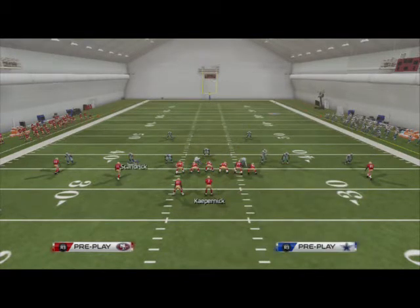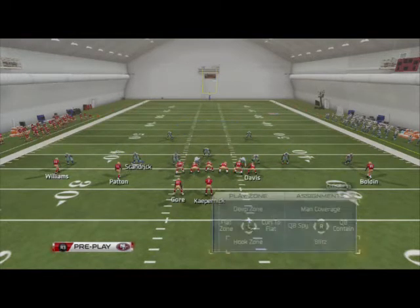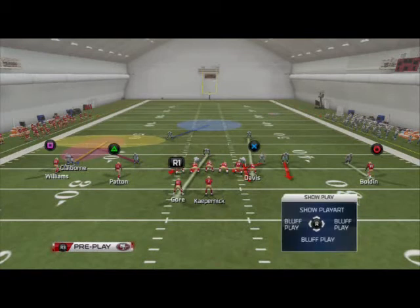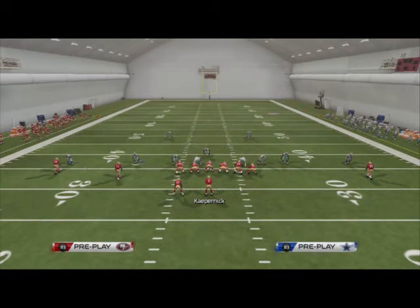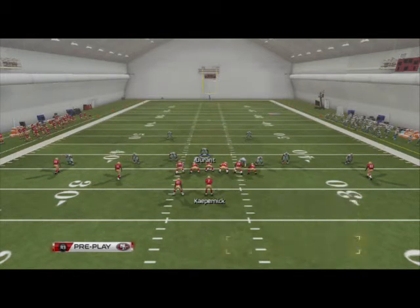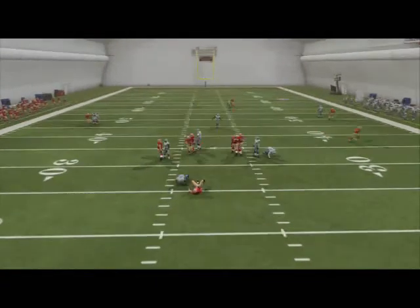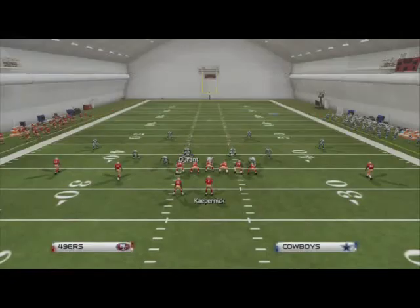Obviously there are holes in the coverage — that's part of blitzing. What I like to do if you have time is run man on one side of the field and zone on the other. Since the running back is on the left, I'll run zone to the left, so I put the slot DB in a purple zone, the far left DB in a hook zone, and I'll take the middle linebacker, put him in a yellow zone, user him, and shade my coverage to the left so the zones go over there. Now you've got man on one side and zone on the other — the quarterback is confused and is going to take a sack.